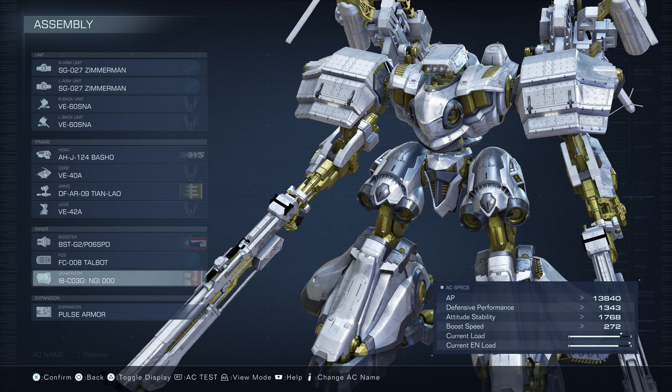You can choose whichever inner parts you want for this mission, just be sure to use a generator that has a high EN capacity. Let's sortie right into this mission.